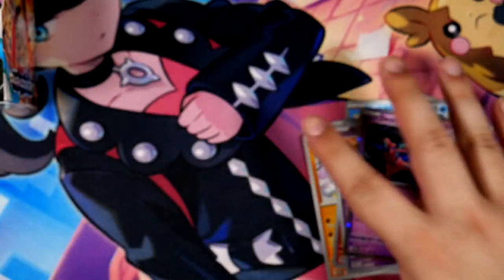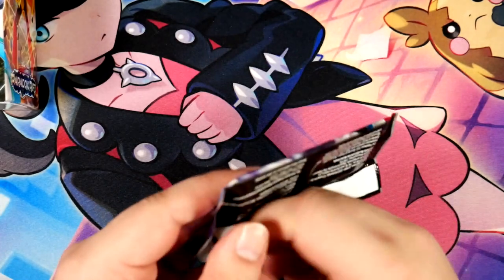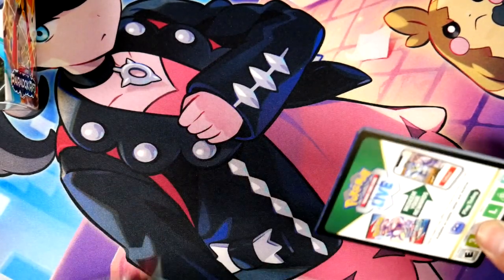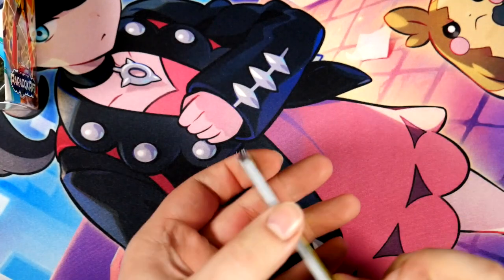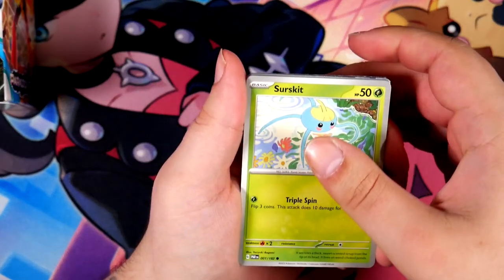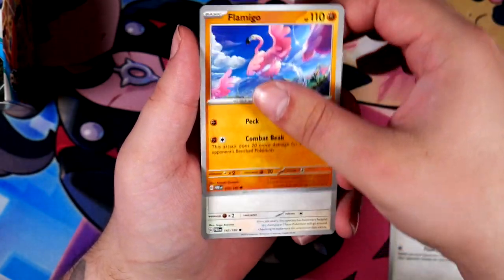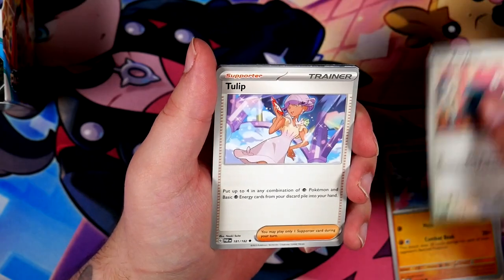There you go — code card. And in terms of playability, from what I've heard on Twitter and everything, Iron Hands EX, which you can pull out of this set, is supposed to be a really, really good card. So there's also playability in this set.